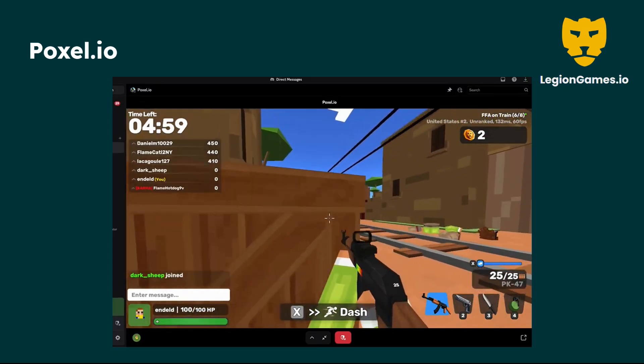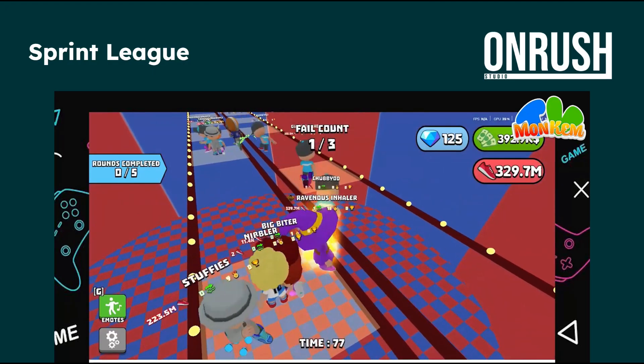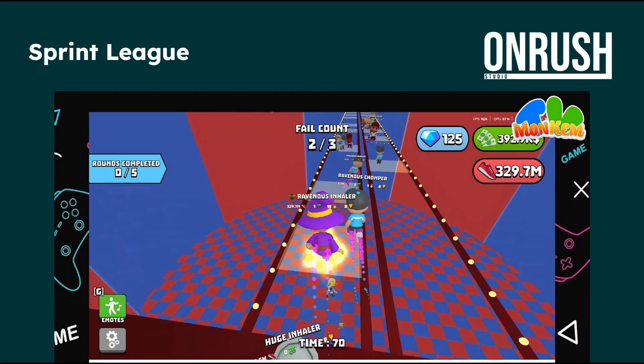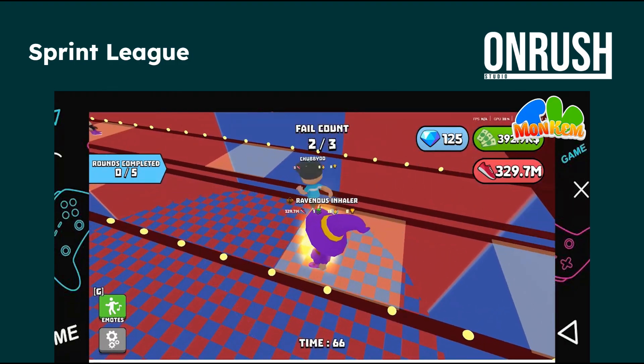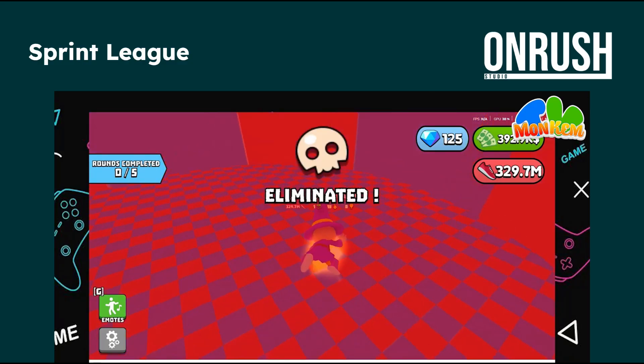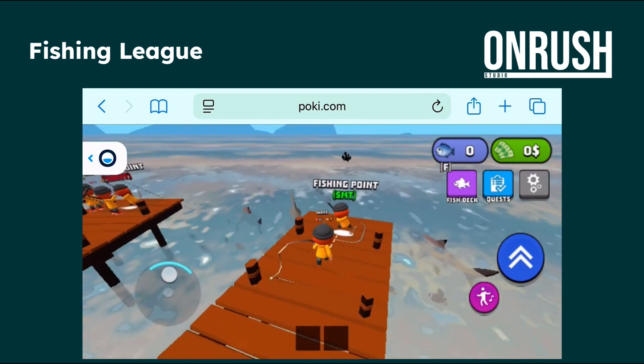Pulling off a FPS game is really complicated. Voxel managed to get on the top action game on Discord Activities — if you scroll to the action game section, Voxel is there. Discord Activities is kind of a new thing and another platform to consider for web. I really love Onrush Studio — their attention to detail is really cool. They recently started adopting Coliseus for a few of their games, and they have multiple game modes inside the game itself. Onrush also released a fishing game with some small mini-games, and their mobile support is excellent.